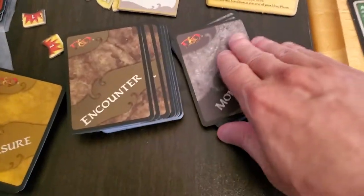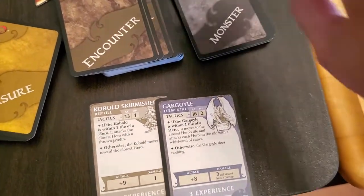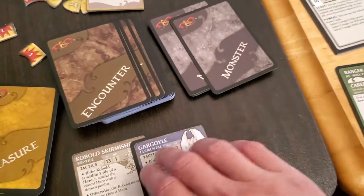Or we'll look at the top three monsters and put them back in any order we want. So top three monsters: one, two, three. They were in pretty good order as they were, so we'll just put them back how they came out.